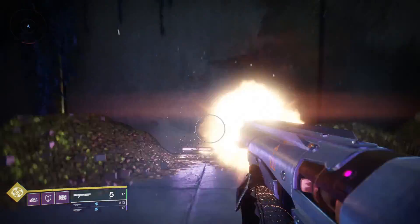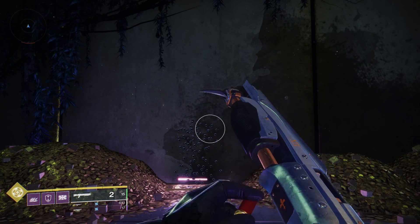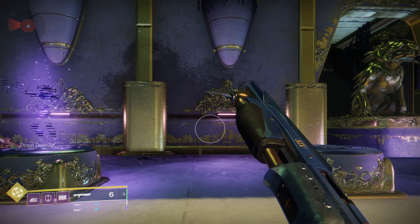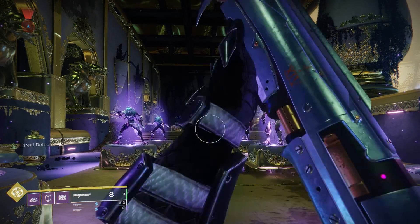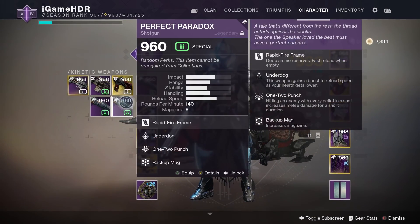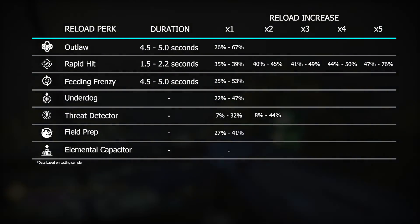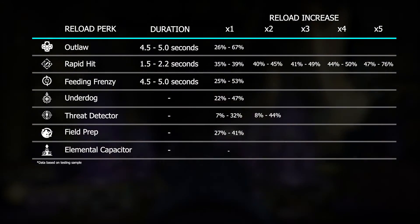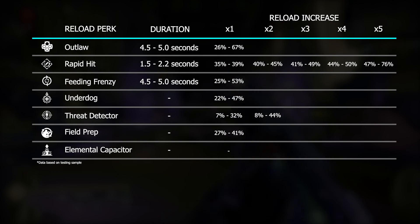Threat Detector requires enemies to be within the vicinity to proc, going up to x2 with increases ranging from 7% to 32% with one enemy near you and 8% to 44% with two or more nearby. Given the 7% to 8% was for shotguns, I'd steer clear of this perk on that archetype. So out of all these discussed, Rapid Hit and Field Prep are going to be your best options — substantial increases and the easiest to proc compared to the other reload perks.